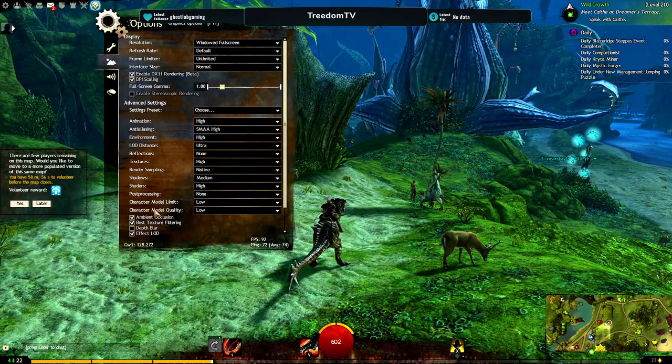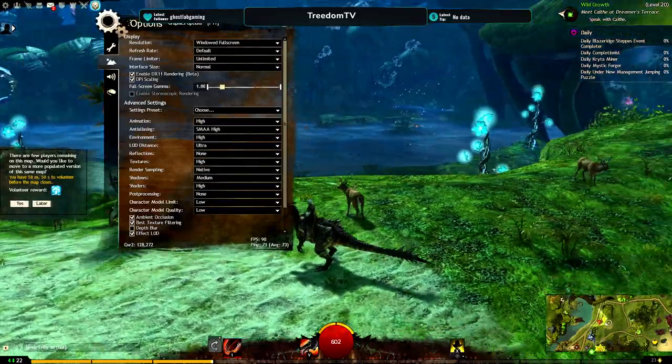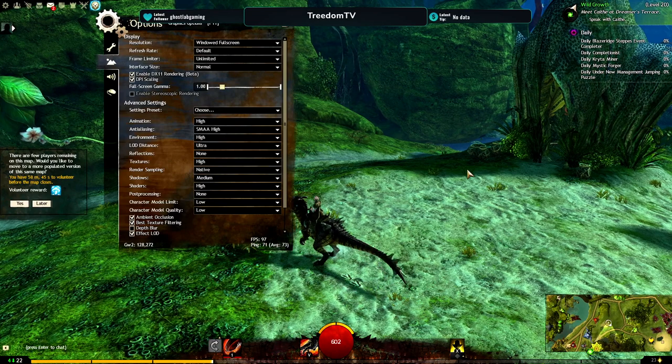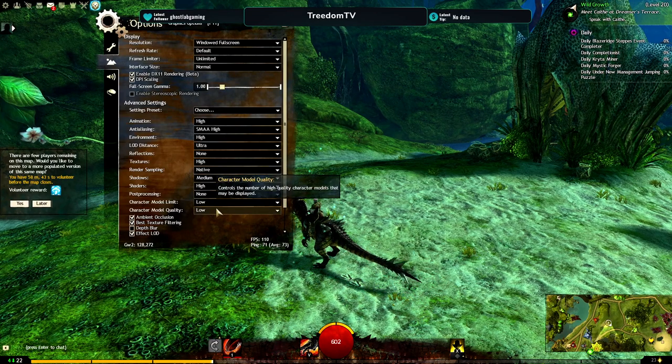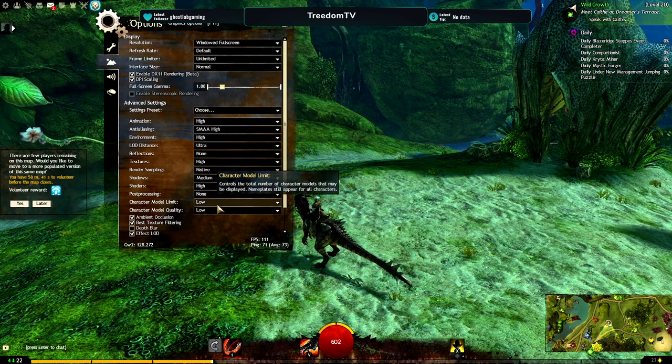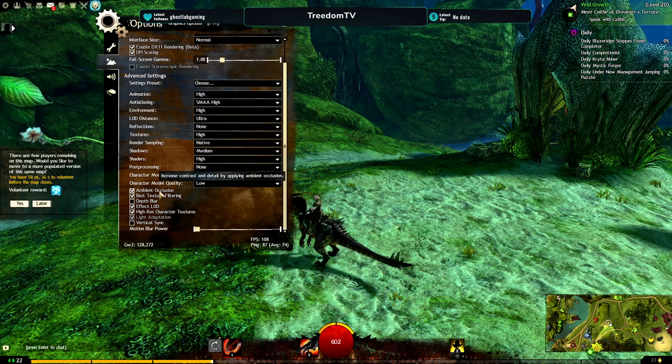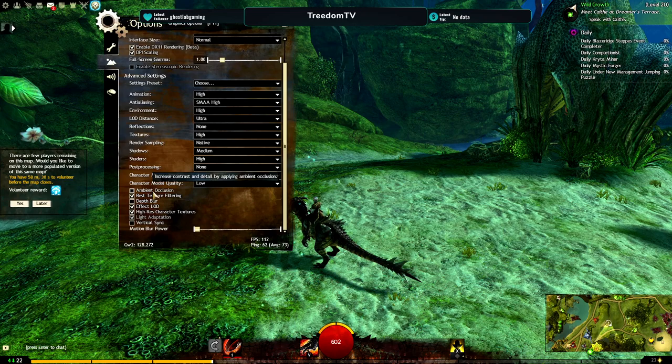Next, character model limit and model quality — this is probably one of the biggest things you can change. You don't really notice it unless there's a lot of people around you, but when you go into big cities or do huge group content, the model limit and quality will be a huge factor for frame rate. Ambient occlusion just adds a little bit more detail to the ground — some shadows and stuff. I like having it on, though turning it off will help if you want extra frames.